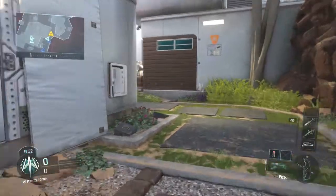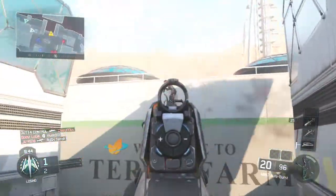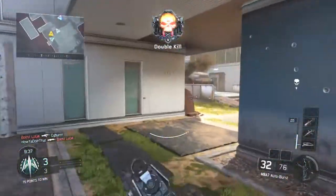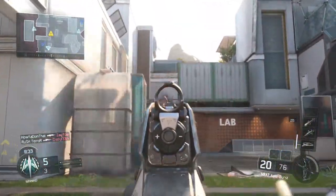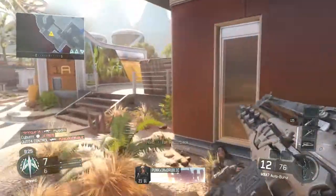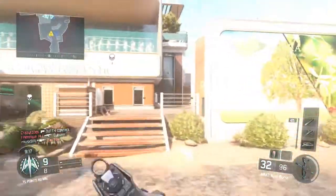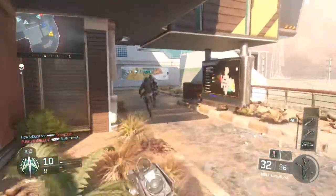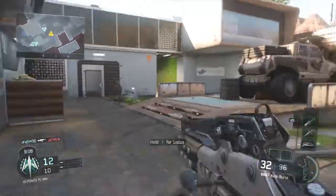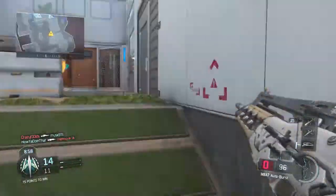I wish I could unlock that. Why are our arms so weak in this game? You can't throw a grenade worth anything. I think you're just used to the launcher, to be honest. Even in Modern Warfare 2 you'd throw them further, and Advanced Warfare too. They nerfed it — in Call of Duty 4 you could throw grenades over rooftops, there was no stopping you. Yeah, that's true.